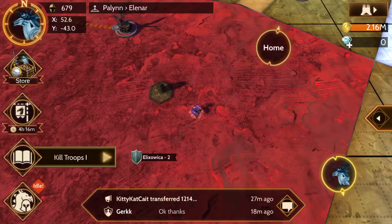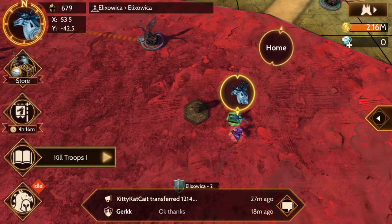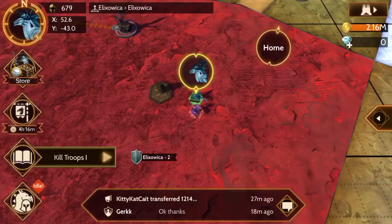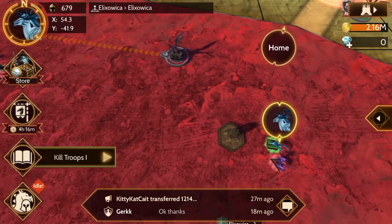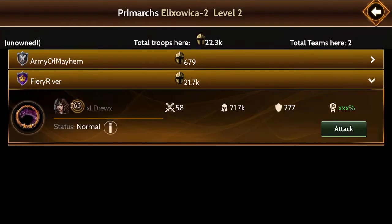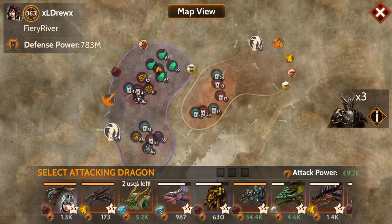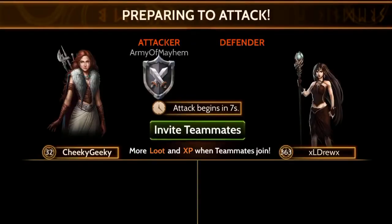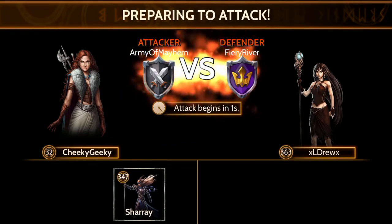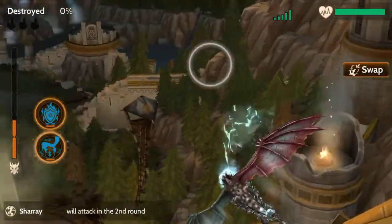There are a couple of different ways to attack. You can click directly on the Primark and just click Attack, but if there's a whole bunch of Primarks around the castle, the easiest thing to do is click on the castle itself, click Details, and you'll see who's there and can attack directly from there. I'm going to go ahead and attack and invite so I can have some help.